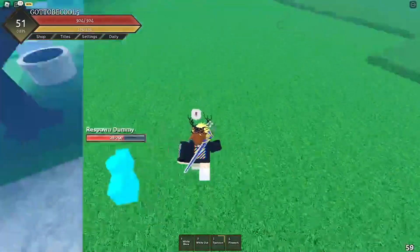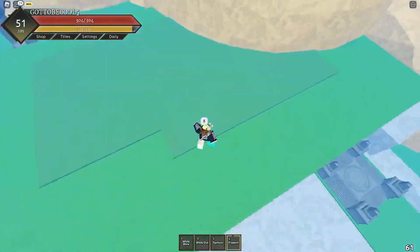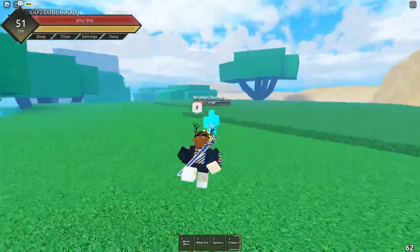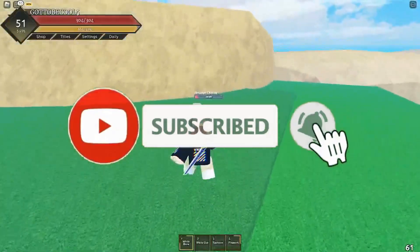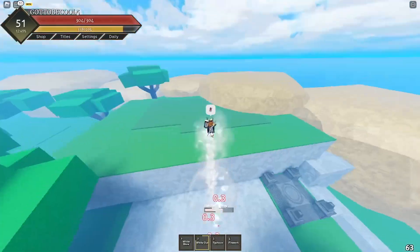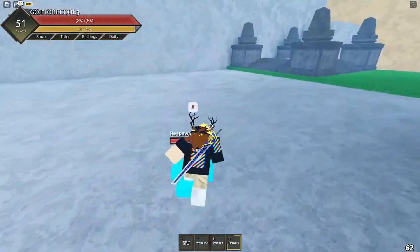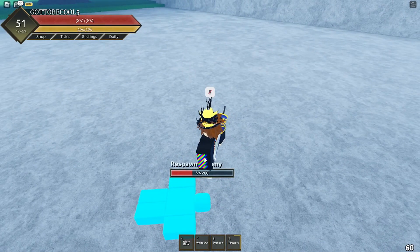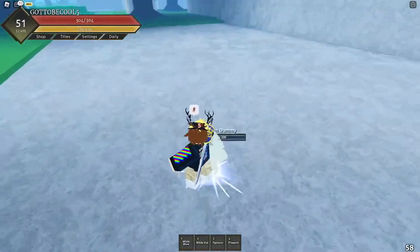The second combo uses your fourth move, firework. You can just m1 into firework — that's the basic version. But I don't recommend it unless typhoon, white out, and white blow are all on cooldown. The better combo is white out into firework. This is also true as long as firework hits them directly. That combo does around 140 damage — really good for just two moves.